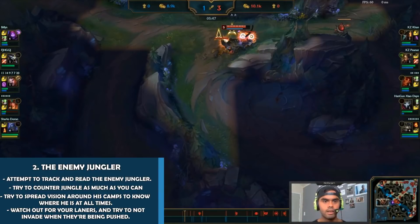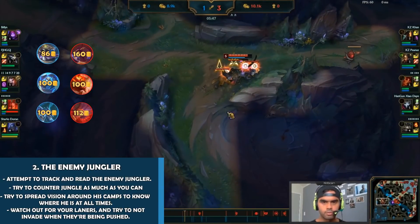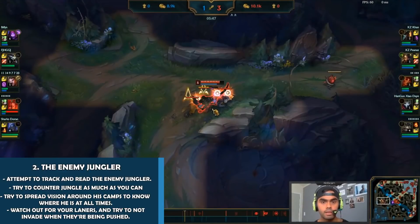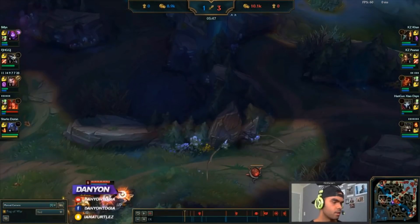It's actually crazy how much you can mess up the enemy jungle by doing this. Not only do you get the gold — maybe 200 to 300 gold from those two camps — but anytime you see the enemy jungler on the opposite side of the map, go into his side of the jungle and take away his camps. Get deep vision while he's over there, chuck a ward in, and just take as much as you can while he's on the opposite side of the map.